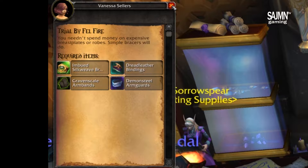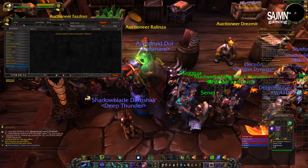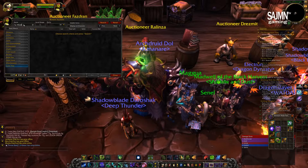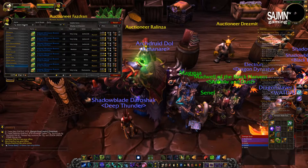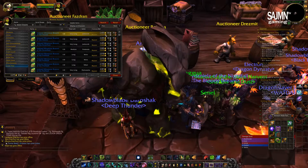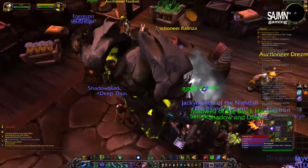Those items are very expensive on the Auction House — on my server they cost roughly 4 to 7000 gold each. Well, some of them are cheaper, some are more expensive. If you are a tailor, leatherworker, or blacksmith, you can of course craft some of them on your own.